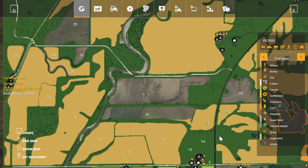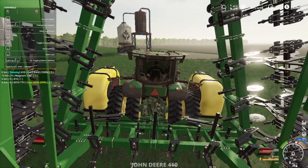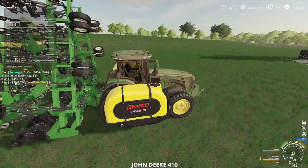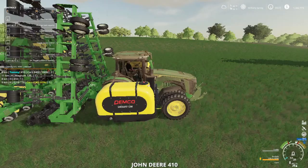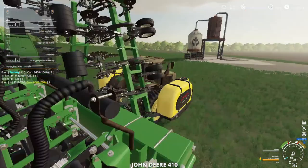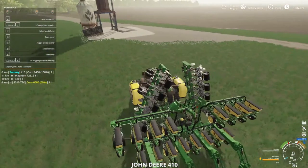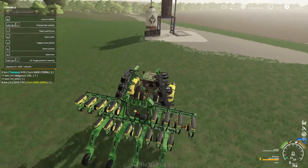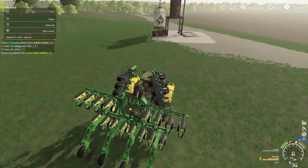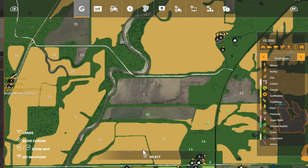We need a fertilizer buggy - that's not going to be the one I'm looking for. He needs to be unloaded - we got corn in him. And one of our 8Rs we got sitting here - the strip tillage - we need to get the corn out of him and get him ready for cotton.